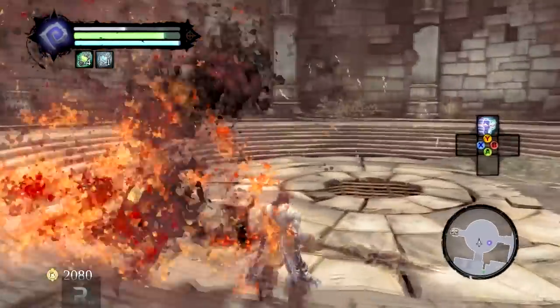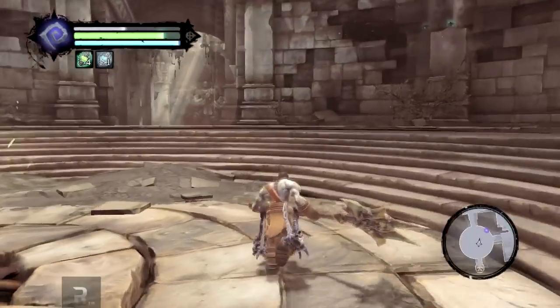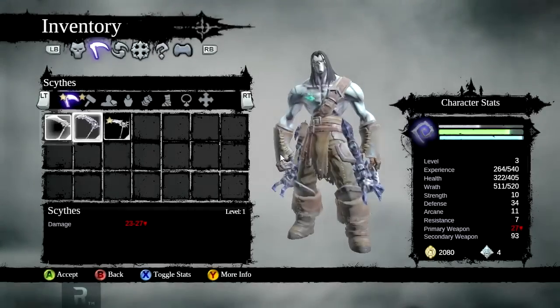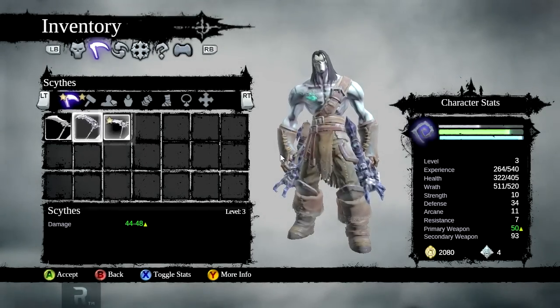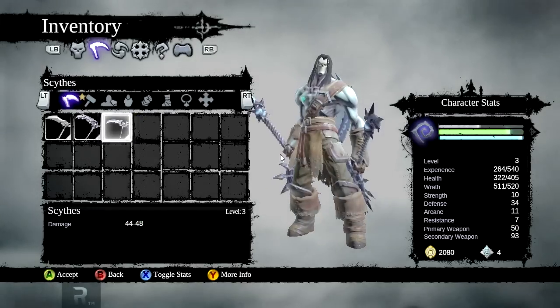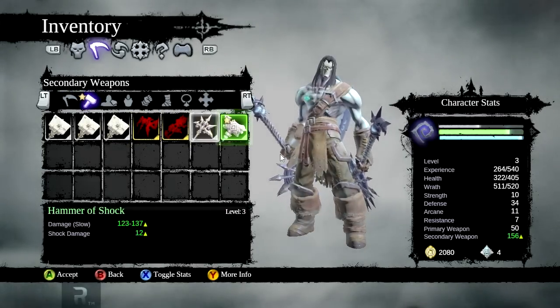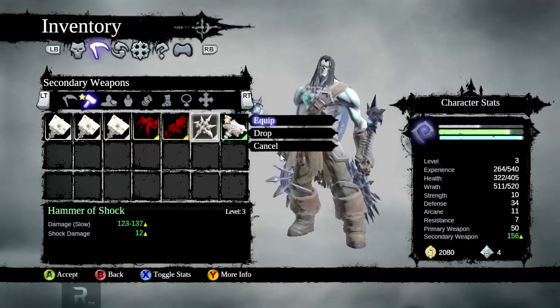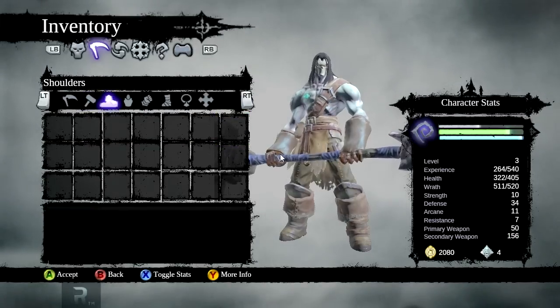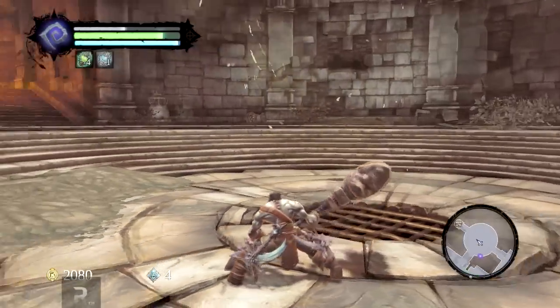There we are, and it dropped a hammer — very nice, thank you. There's a chest up there, that's probably the one containing the key. We actually got more scythes — much better than the ones I had, so that's good. Oh my goodness, Hammer of Shock! We are definitely equipping that. Is there anything else here? No. Very nice — progressing quite well.